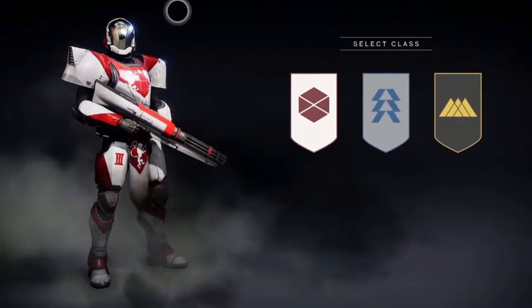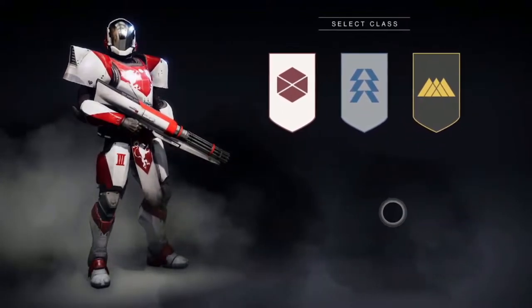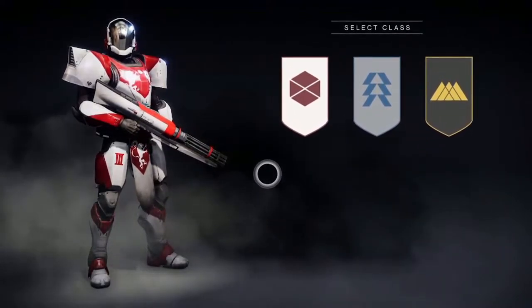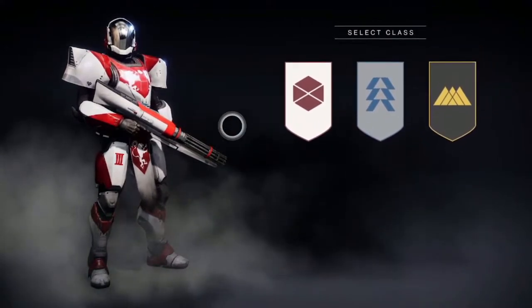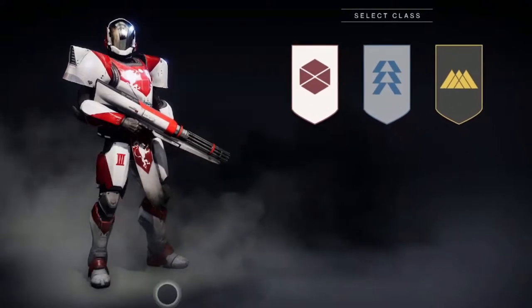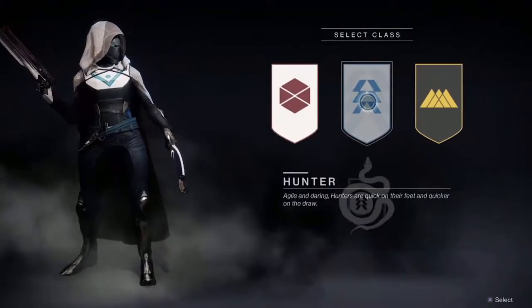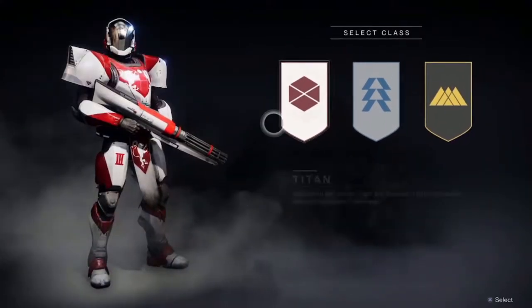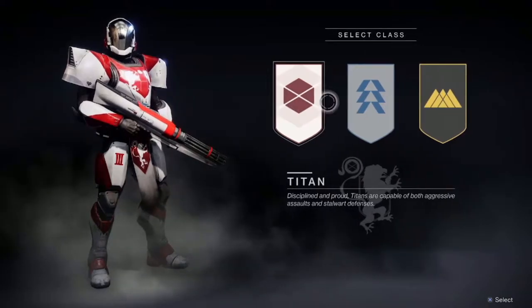Today we'll be tackling the subject of new lights. So you've just downloaded Destiny 2 for the first time, or you finally decided to come back after a well-deserved break. You are greeted with a choose a character screen, in which you see three symbols: Titan, Hunter, and Warlock. The Titans are big on making their defense their offense, which kind of makes them like the tank class.